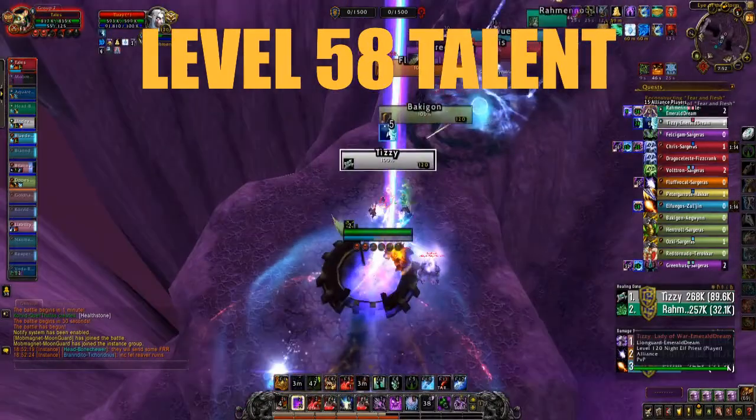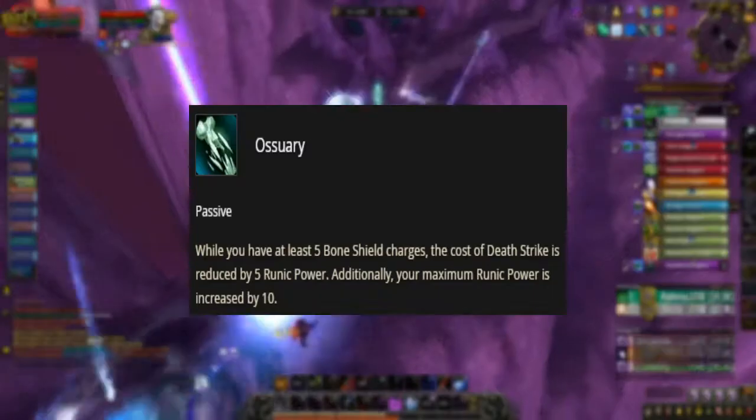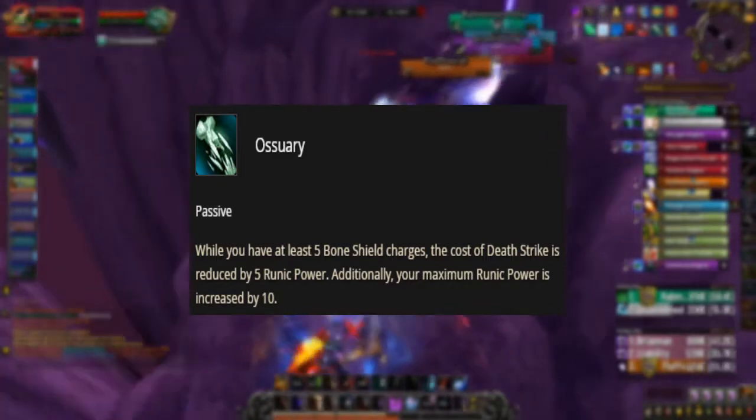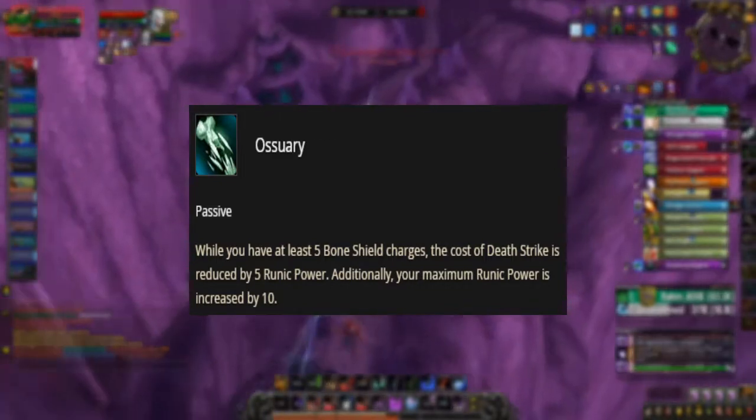Level 58 talent. In this tier, we will be choosing Ossuary, as it reduces the Runic Cost of Death Strike based on how many charges of Bone Shield you have up.